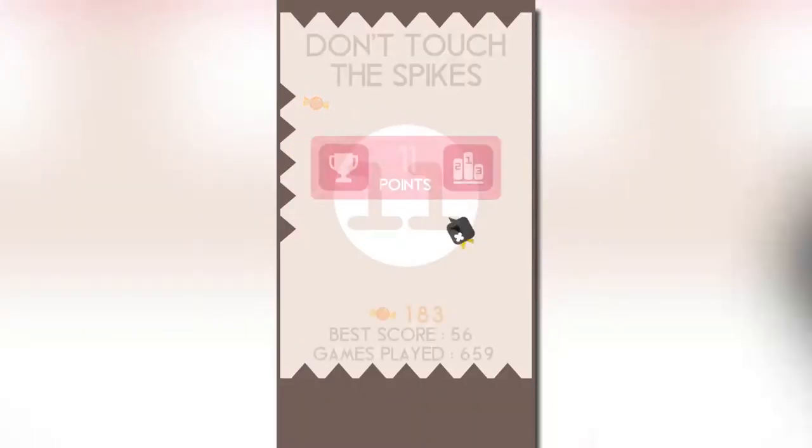To control the bird, as with many Ketchup games, you just have to tap the screen. Simple and intuitive. Your score in this mode is registered as how many times you bash your head against the walls without impaling yourself on the spikes.